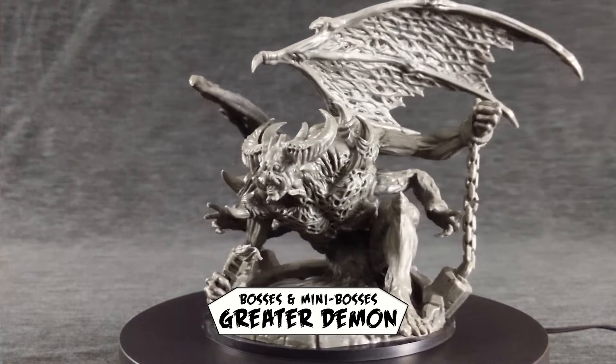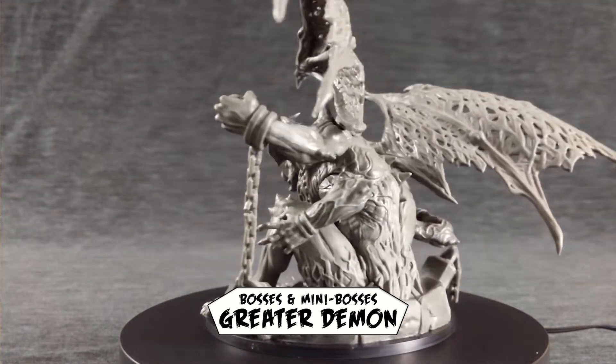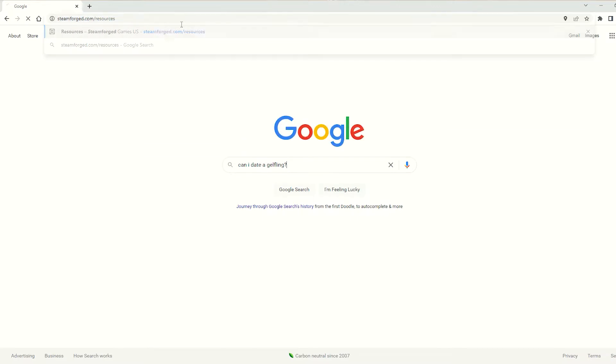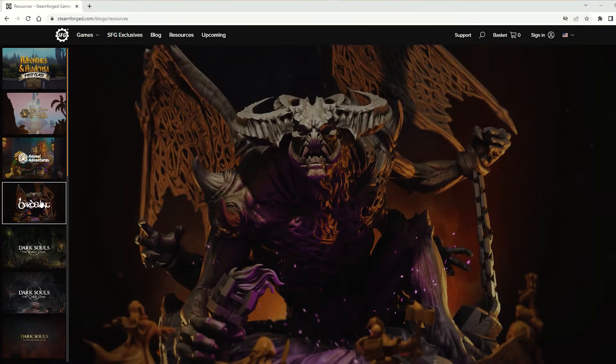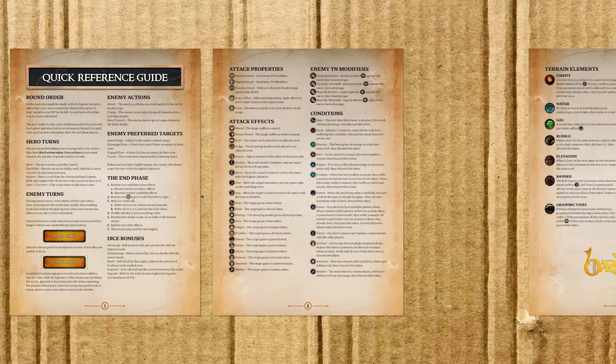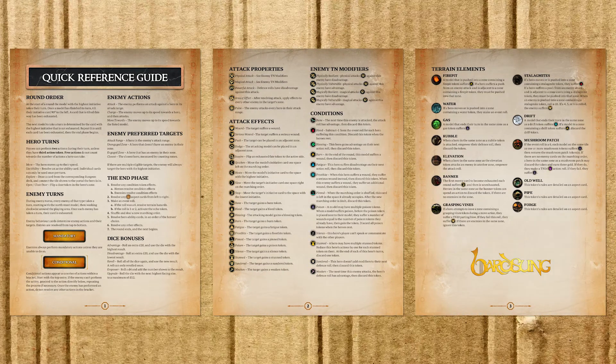With a game this big, there are bound to be some little flubs in the rules. It's worth noting that if you go to the resources page on Steamforged's website, you can find an errata that, when I looked, had just been updated February of this year. They also have a new player's guide, which is just a three-page PDF you can print out or keep on your tablet. It lists all the iconography in the game, basic turn structure, and what the terrain features do. I'll put the links to both the errata and the new player guide down in the description.